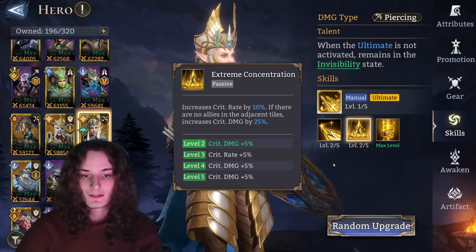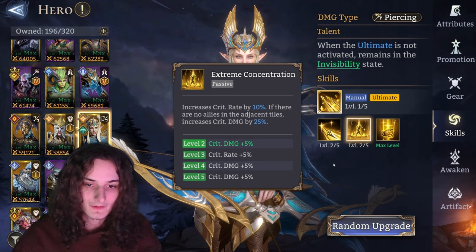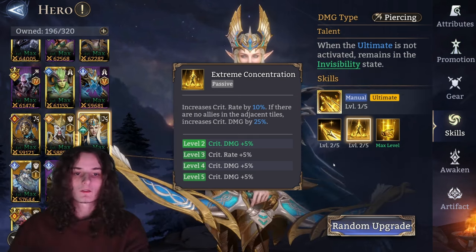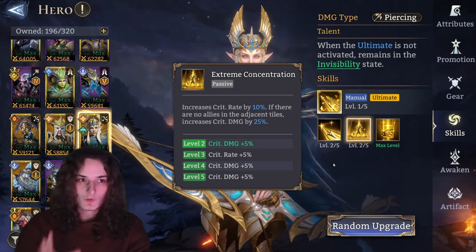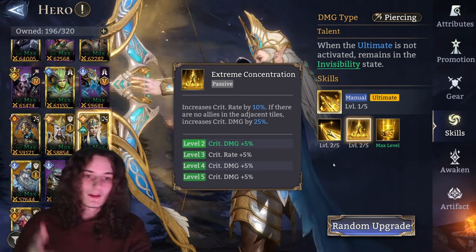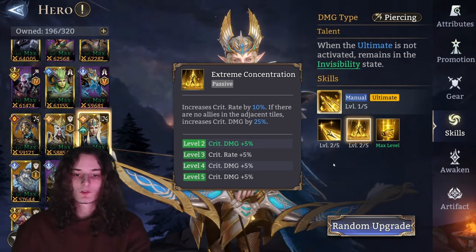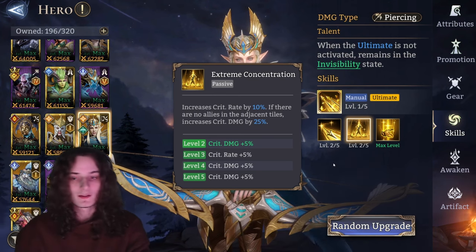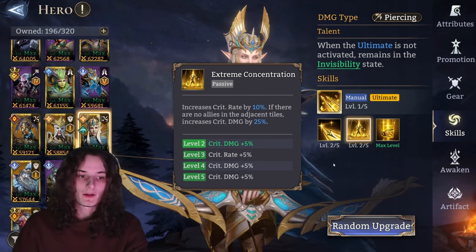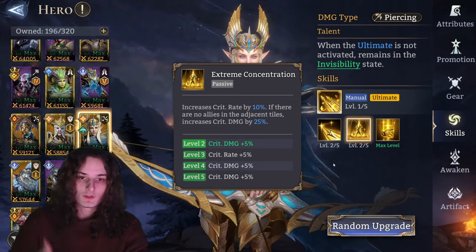Extreme Concentration: increases crit rate by 10% if there are no allies in adjacent tiles, and increases crit damage by 20, going up to 35%. Unleveled you get 10% crit rate, leveled you get up to 15%, which is already perfect. Crit rate is one of the most important stats on gear, and getting 15% from her passive gives us freedom in building. If there are no allies in adjacent tiles, up to 35% extra crit damage is nice, especially since Allura is mainly on her own and needs sources to empower herself.